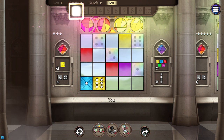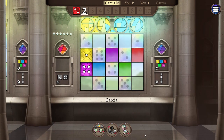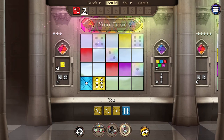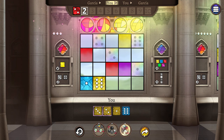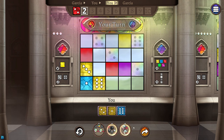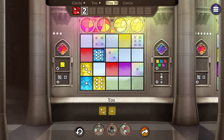Moving on to round two. One of the things I really enjoy about this game is the sound effects — they've done really well to make a set of sound effects that really suit the game and also don't sound annoying after you've heard them hundreds of times. We're gonna take this yellow three and place it here. Now, because it's round two and I'm the second player, I'm gonna pass and then get to go again.